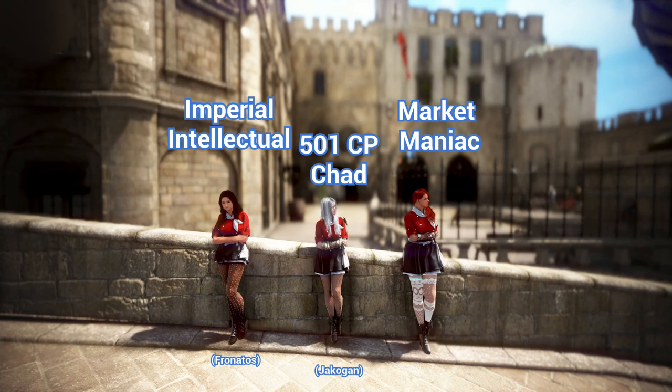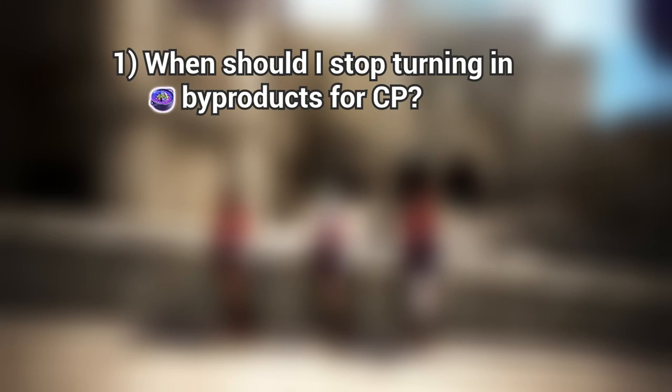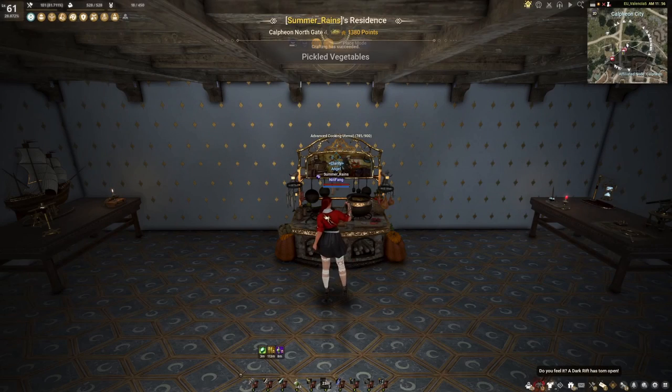Those are: Imperials, cooking for byproducts, and market cooking. During the video, I'll be answering three questions: When should I stop turning in byproducts for CP? Is it worth to cook my own meals for Imperials? And how much mastery do I need to make money with cooking? Like in the first video, all resources mentioned can be found in the video description. Okay, let's start our expedition.